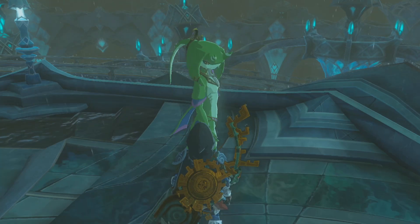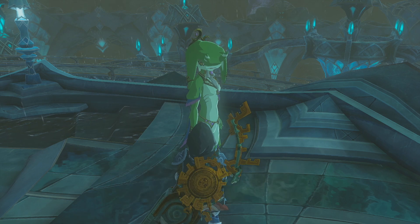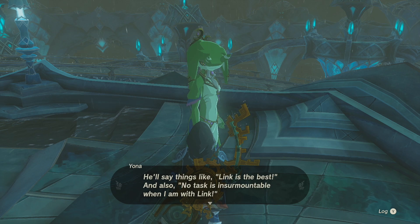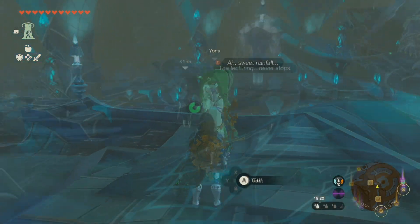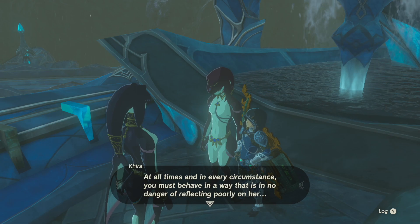For the final piece, you actually don't need to speak to Yona — though let's go speak to her anyway. She's now really eager to get rid of you after her lover won't stop talking about you non-stop, and so she'll send you to speak to Chroma about the headpiece. You can find Chroma within the giant fish statue at the top of Zora's Domain, speaking to Kira.